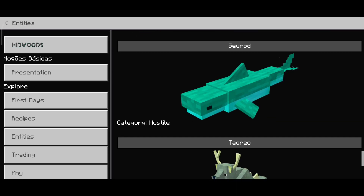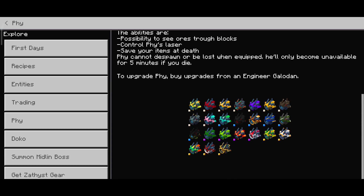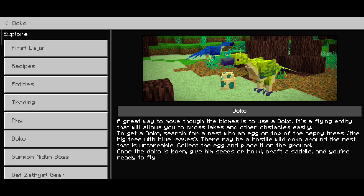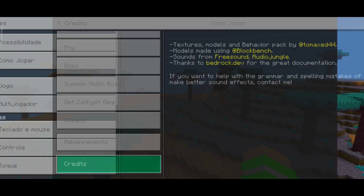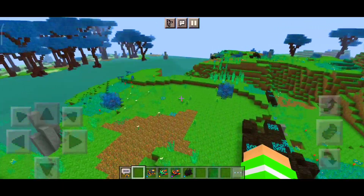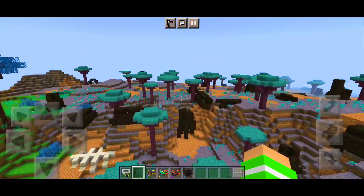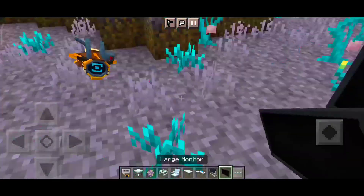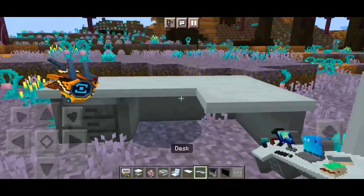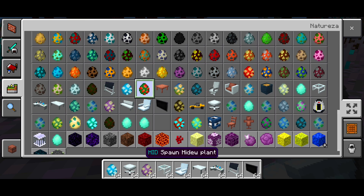Tem muito mob como eu falei, inclusive mob aquático. Tem aquele seu amigo que você vai ganhando, e tem as skins dele também. Esse bicho você pode voar com ele. O tutorial completo vai te ajudar bastante, mesmo que tá em inglês — quem quiser traduzir, vale muito a pena. Tem até decorações sendo adicionadas: você pode ter no seu mundo desde mesa até televisão.